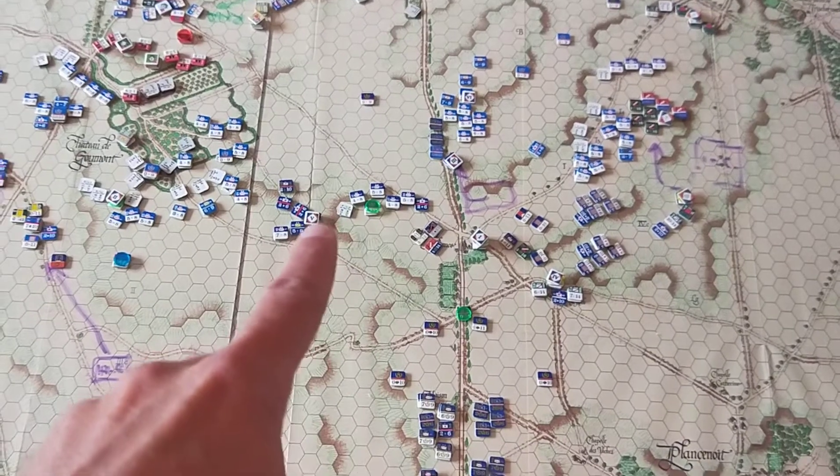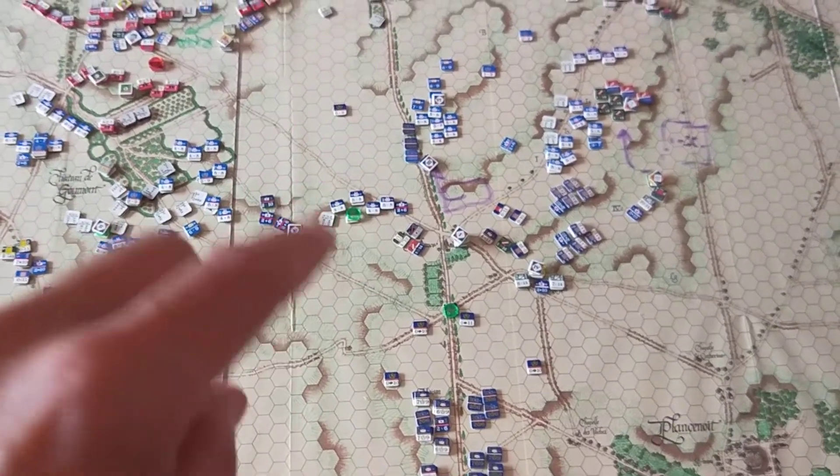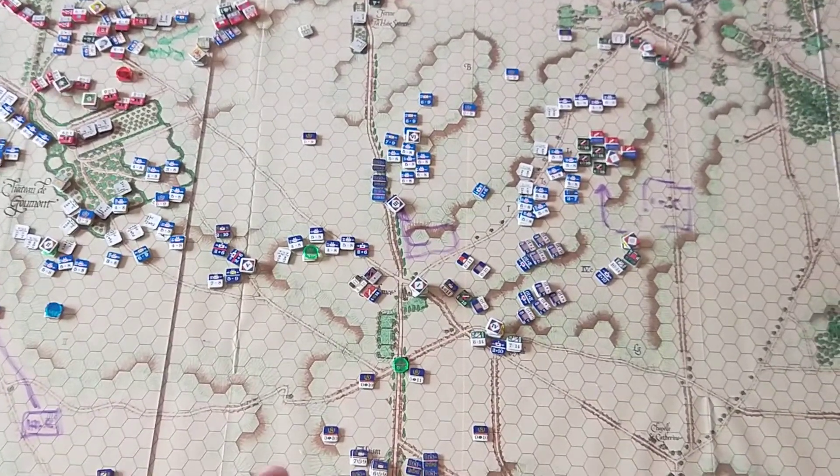In the centre, Lebeau's 6th Corps begins to move up, mainly to protect their flank, but also to be in a position to possibly advance through the centre. They're relatively weak — two divisions — but they decided to move forward anyway.